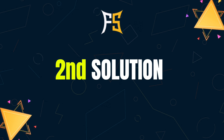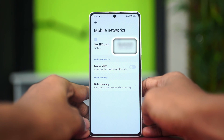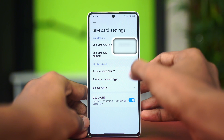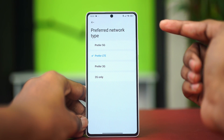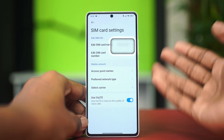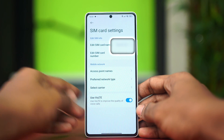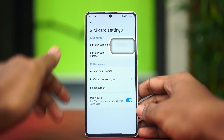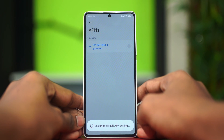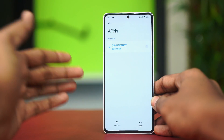The second solution is checking your preferred network type. Go to Settings, scroll down to Mobile Networks, tap on it, and select your SIM card. Choose your preferred network type and make sure it is set to Prefer LTE. If it's already on LTE, switch to Prefer 3G, go back, then select Prefer LTE again — reconfiguration can help. You can also toggle off Use VoLTE. Additionally, go to Access Point Names and choose Reset, then reselect your network.